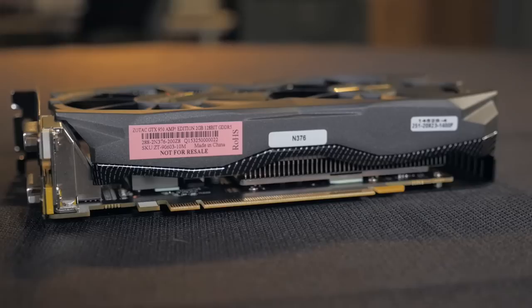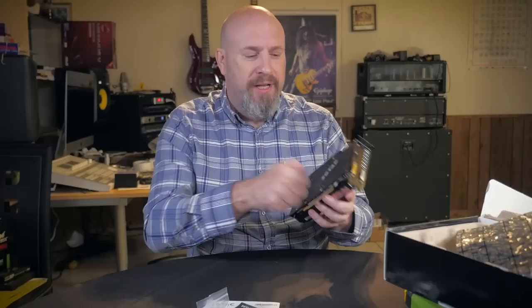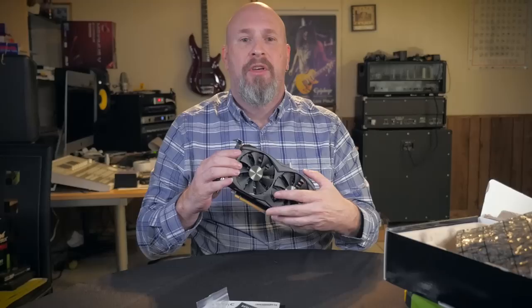These guys also have dual six-millimeter heat pipes running through the card, keeping it cool. The back side has what we all love — the exo-armor. They call it exo-armor because it's like an exoskeleton for tough stuff; it's not going to hurt it. There's also a single SLI finger on there, and that's pretty much the card itself.